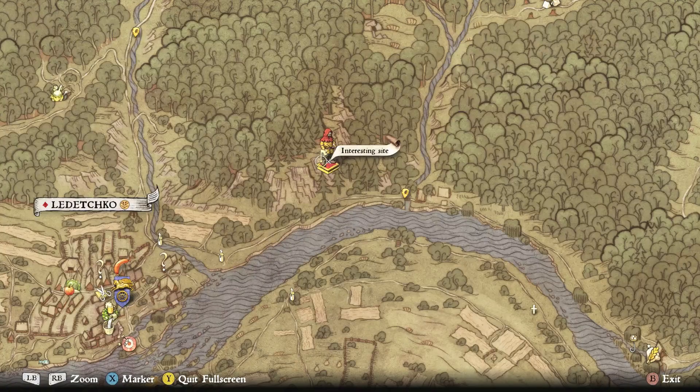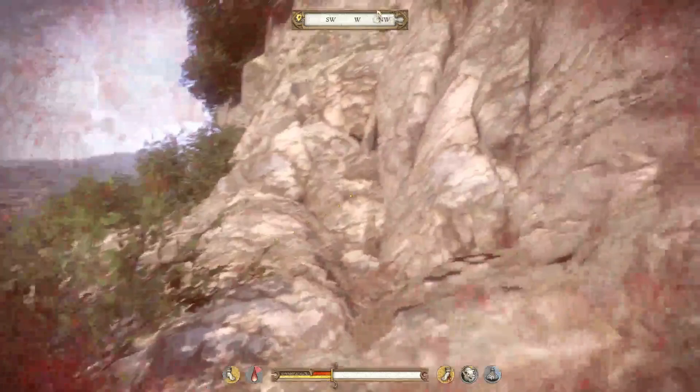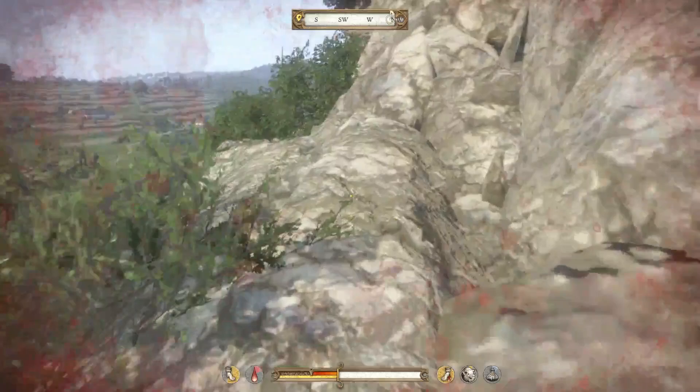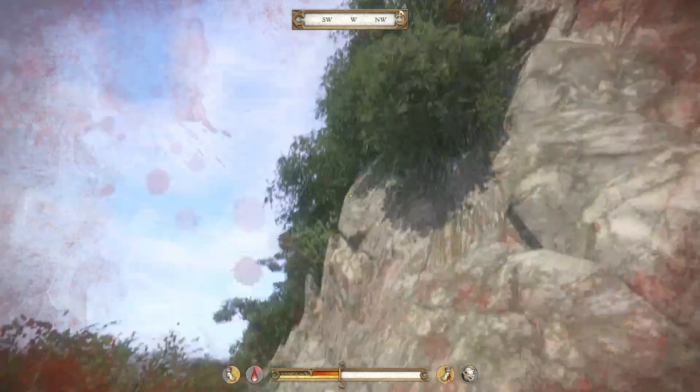There is a little easter egg: a dead corpse of a horse in a nest on a cliff to the north-east, a little above and to the right of Ledetchko. There is a dead horse in a nest right there. If you're going to jump down to get it, look for a big boulder directly above it. There are various ways people have suggested to reach it, but I go a little to the west and down where there's a nice ledge you can jump to.